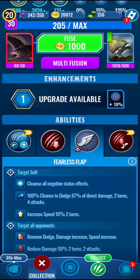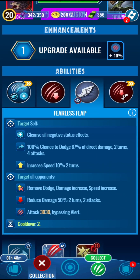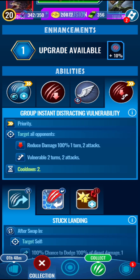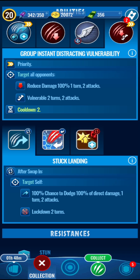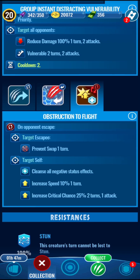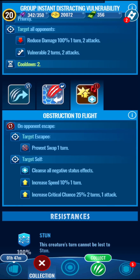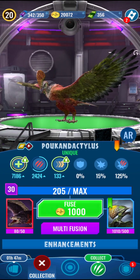Look at the extra health and damage — Fearless Flap now removes all sorts of things and does more damage than it used to. It has a cooldown of 2, which is a bit disappointing, and leaves you vulnerable for 2 turns. Then we've got Stuck Landing, which is absolutely insane — you swap in and get a 100% chance to dodge 100% of damage. And then there's the counter, plus Obstruction to Flight: whenever your opponent swaps out, you stop them from swapping, get extra speed, cleanse, and gain extra critical chance. Overall, just a buff to its stats.